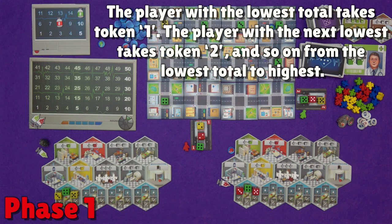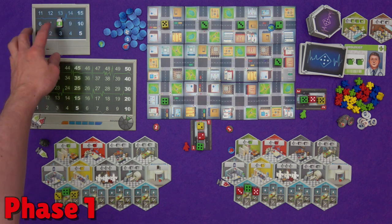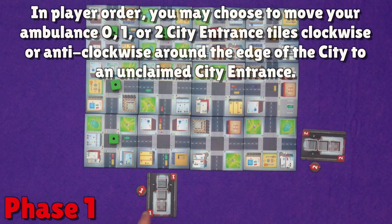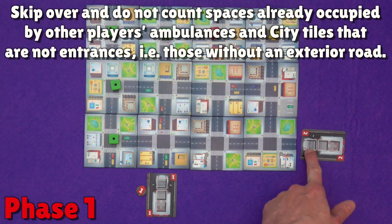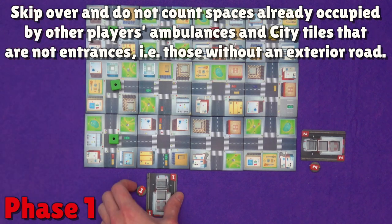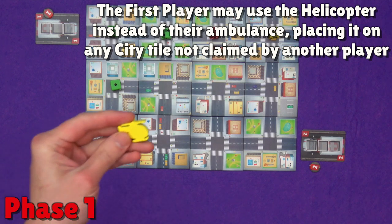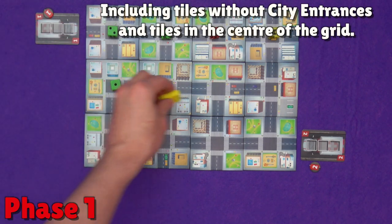The player with the lowest total takes player order token number 1 and claims the helicopter. The player with the next lowest claims token 2, and so on. If there's a tie, they take turn order tokens in the order they are sitting in. In future rounds, starting with the first player, you can choose to move your ambulance 0, 1, or 2 city entrance tiles clockwise or anti-clockwise around the edge of the city to an unoccupied entrance. Each corner tile counts as one space, and spaces with other players' ambulances or tiles without entrances are skipped. The first player is granted the helicopter token and can place it on any city tile not claimed by another player, even tiles without city entrances or tiles in the centre.